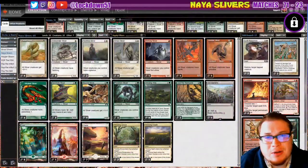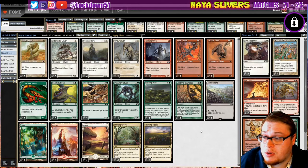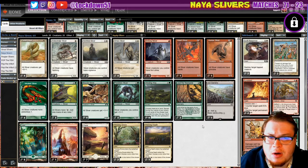Welcome back everybody, it's time to lock down some Naya Slivers and we've got a quick deck update. After researching a little bit more and looking at the person that just placed top in an MTGO Pauper tournament about a week and a half ago, I went off of his list for suggestions on the Thriving Groves and Thriving Heaths in the mana base and a couple other additions.